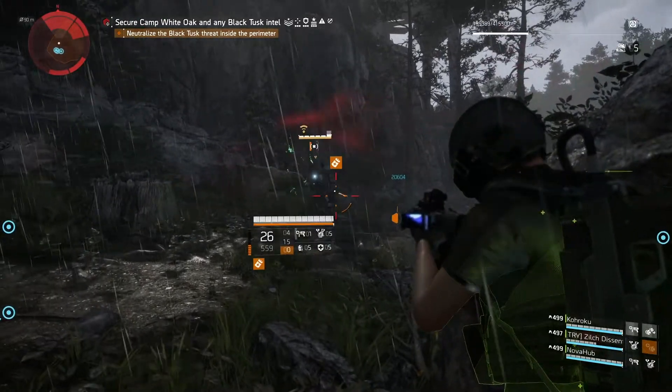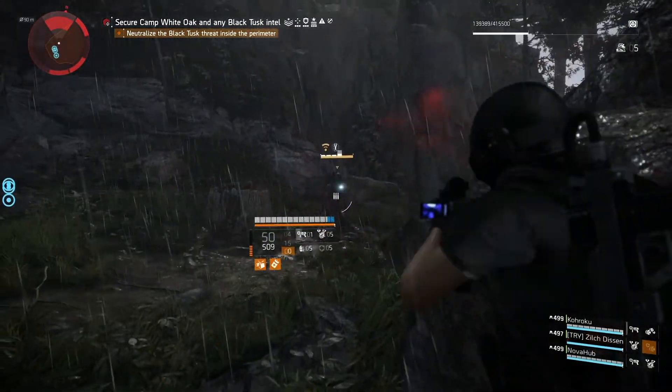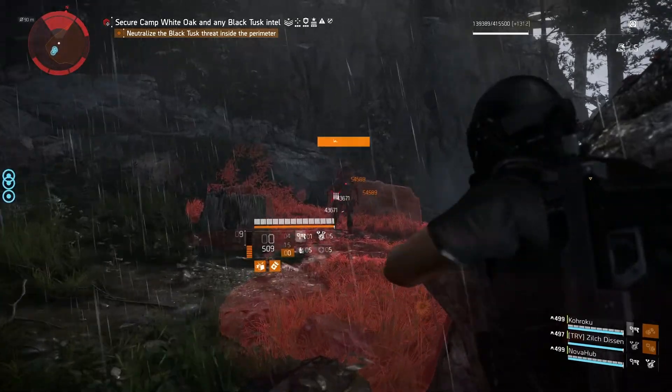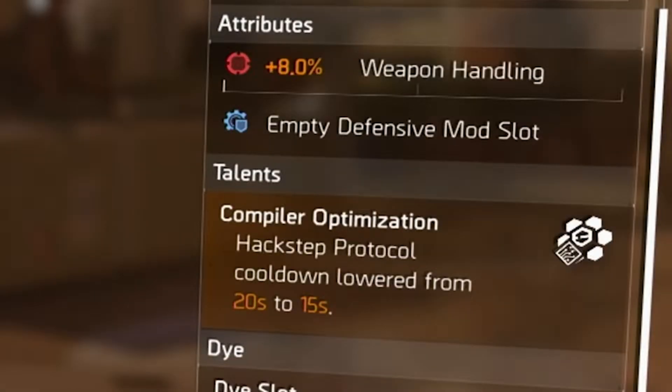We have two different amplification talents on the backpack and chest piece that amplify what the gear set does — that's what they're going to do to gear sets now in the Warlords update. The one on the backpack is called Multi-Threaded Execution: Hack Step Protocol bonus armor is increased from 50% to 100%. And then the other talent is on the chest piece called Compiler Optimization: Hack Step Protocol cooldown lowered from 20 seconds to 15 seconds.